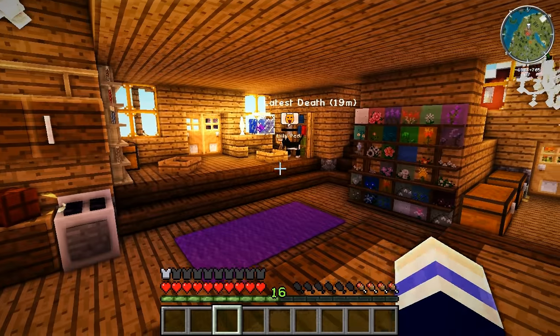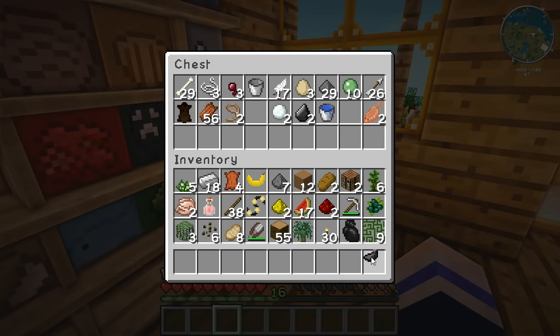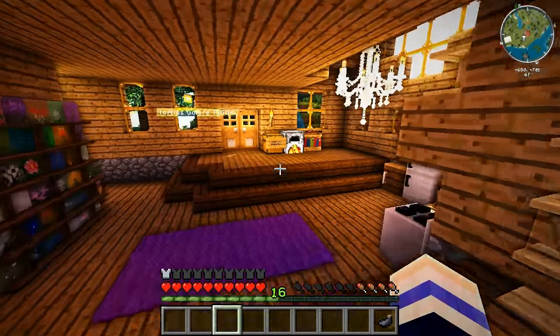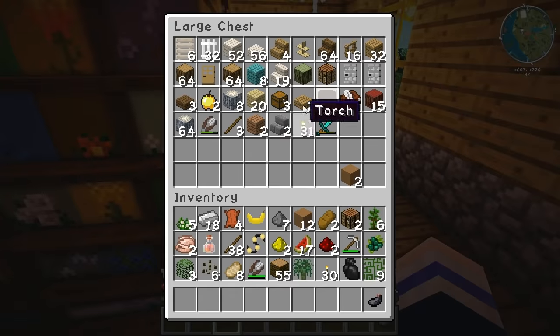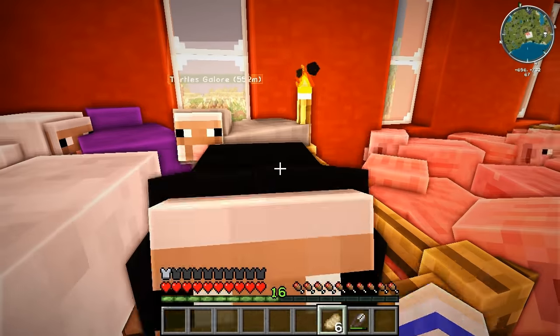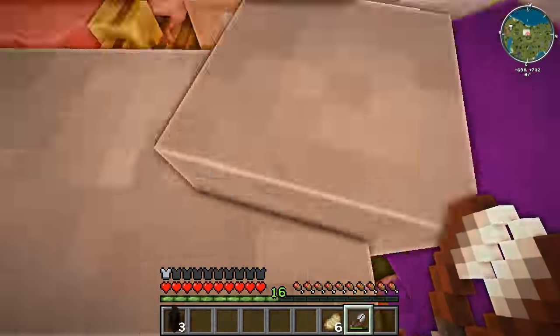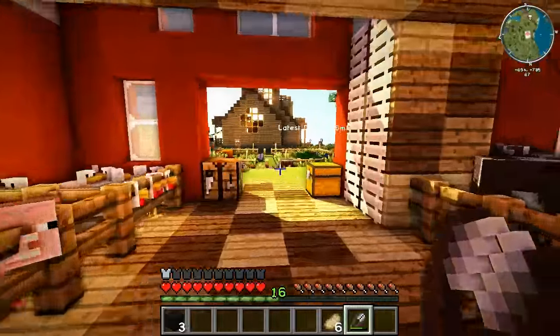One of the suggestions was a cookie jar above the fridge, which was my absolute favourite idea — like how did I not think of that? We need some black wool and some glass panes, so we'll use some of this sand. I don't actually know if we have any black wool, so we might have to go and — perfect! We've got one ink sack. We'll get some shears and go shear a sheep. Which one of you gets dyed? I've got wings, it's fine. Thank goodness for wings.